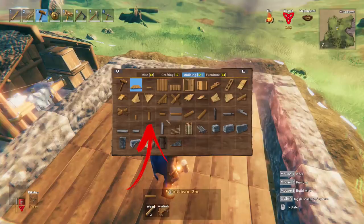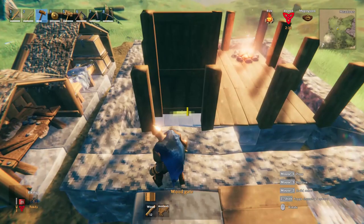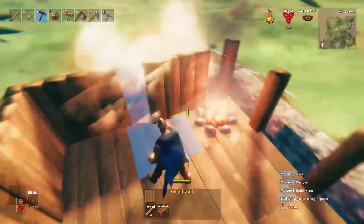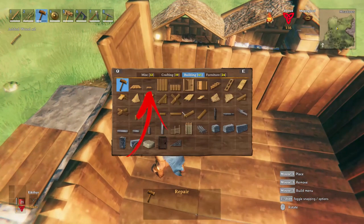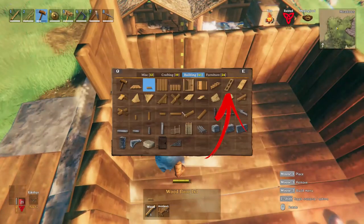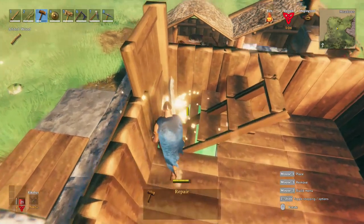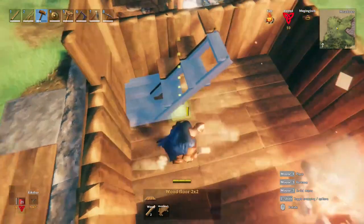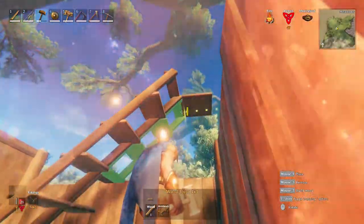Time to add corner support pillars. Use the two at the entrance to snap a gate, while in the others place normal walls with the cool part facing the inner side. Done this, remove the floor at the entrance and add two small ones attached to the gate, needed as snapping points for two ladders going up. Once built, replace the two small floors back with the normal one. Next, extend the ladders and add two small floors at their end.